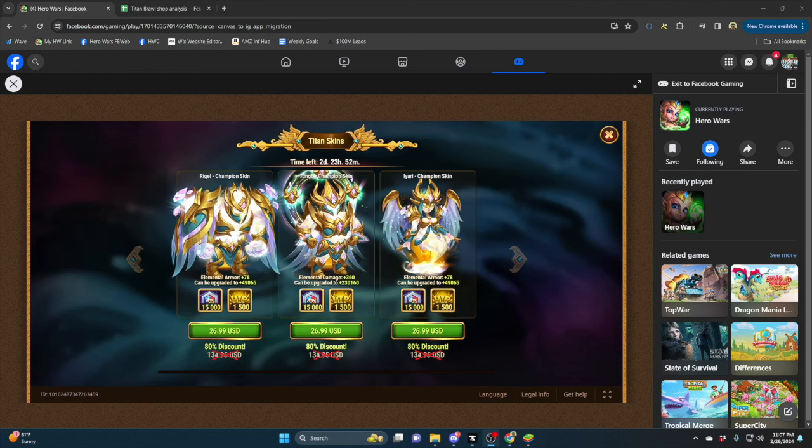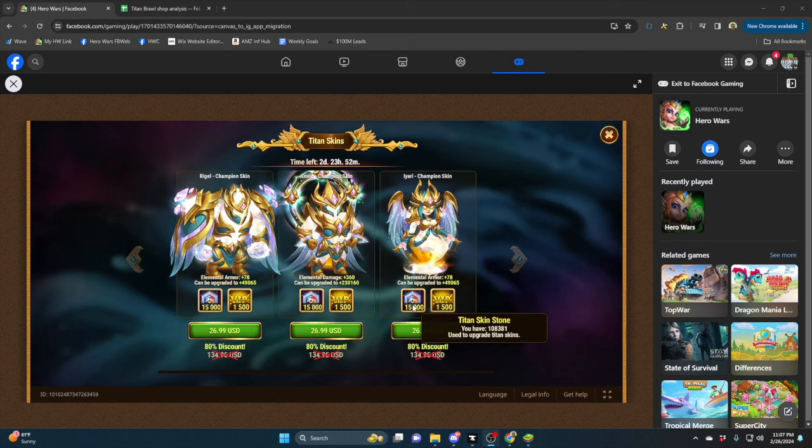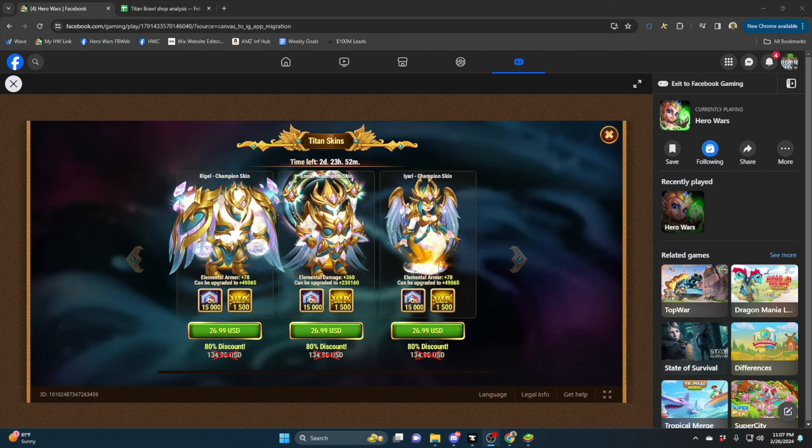Of course, the champion skins for Amon and Yari were available during Winterfest. If you were unable to get them then, this is going to be your best opportunity. $27, or 15,000 skin stones.